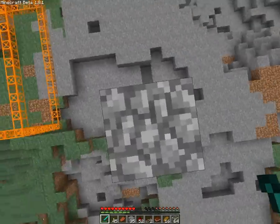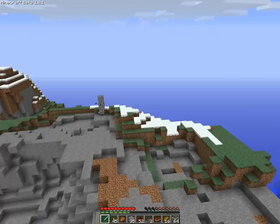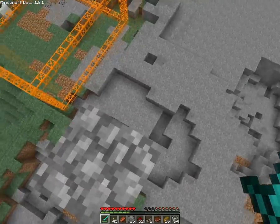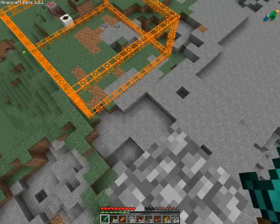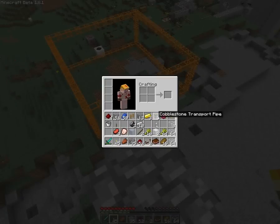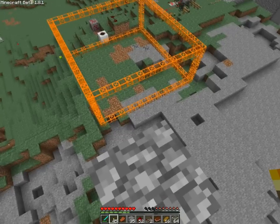Hello fellow Minecrafters! I'm stuck on this pillar - I didn't think about it, but I have no way of getting down because I have no pickaxe. Damn you! So what am I going to do? I don't know, I guess I could jump, but it's gonna hurt me a lot though.